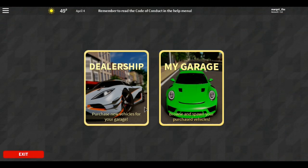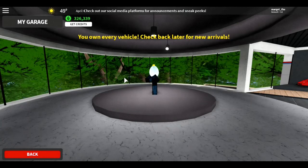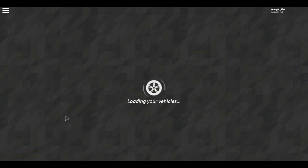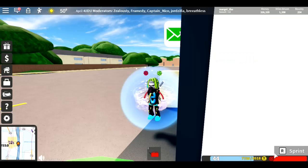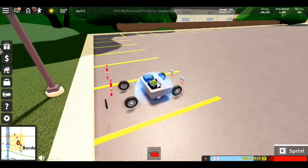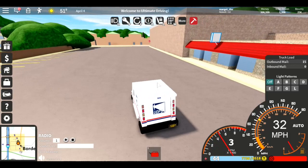Once you've joined, go to the dealership — the location depends on which map you're on. You want to buy the mail truck, which is basically a van. It costs $15,000. If you don't have enough money, go earn some first. Once you're in the truck, go pick up mail.